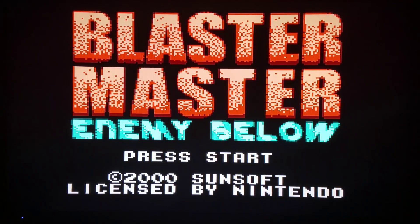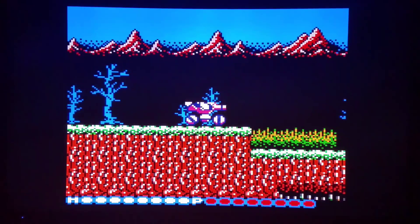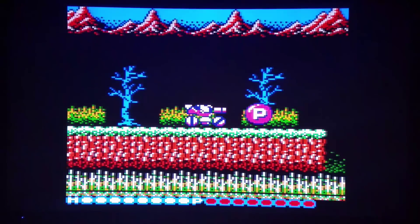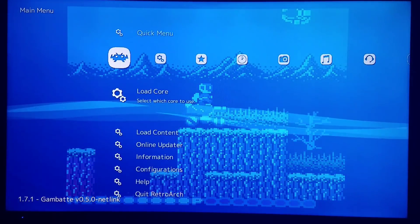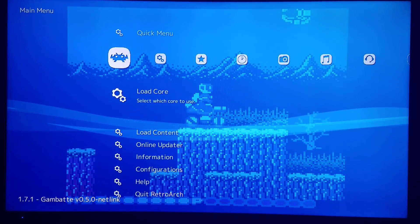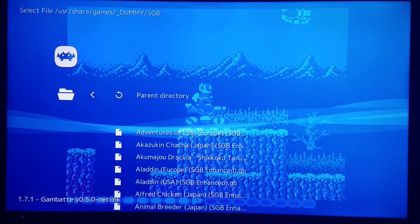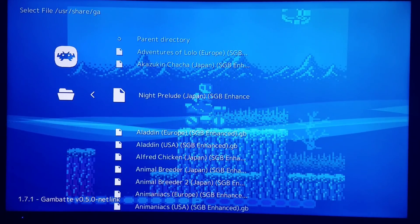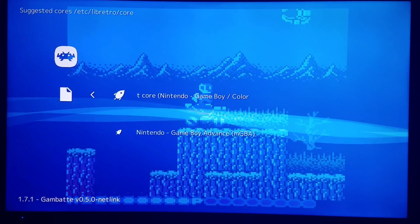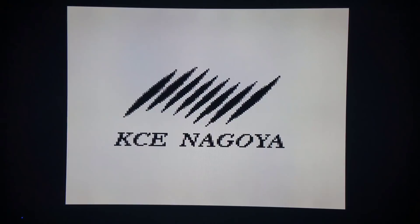Blaster Master was a Game Boy Color game to begin with, so we probably won't see a lot of difference there. Gambatte — and we have the speed. Let's try another one. The Super Game Boy one wasn't the best example, so I'll do the Castlevania one — the Japanese version, Akumajo Dracula. We'll load it with Gambatte and we have it in black and white now.